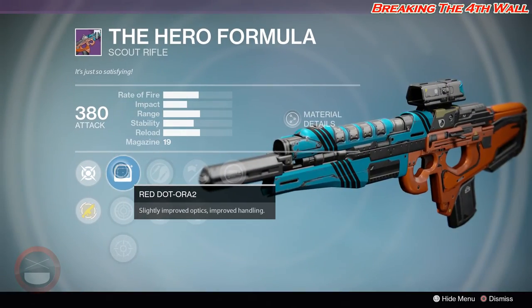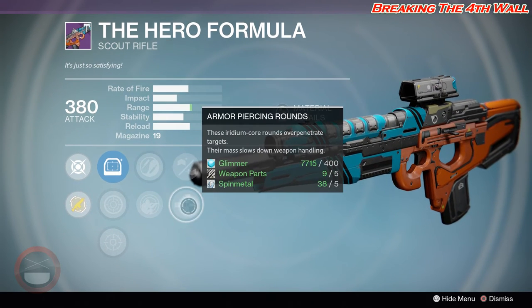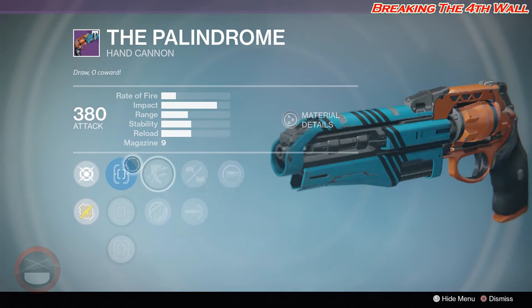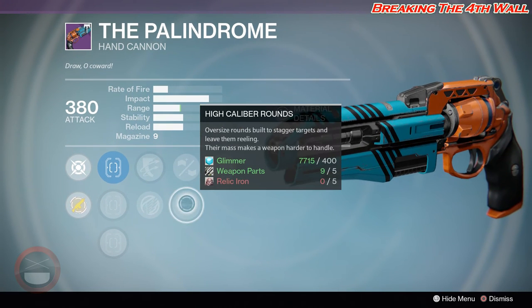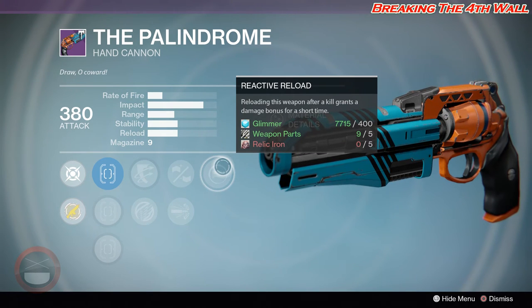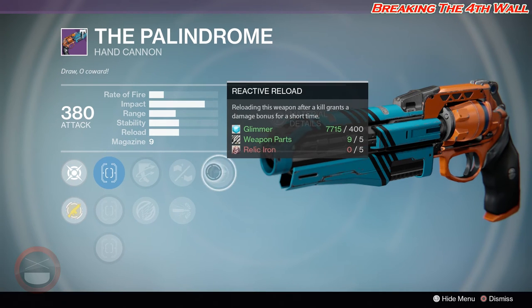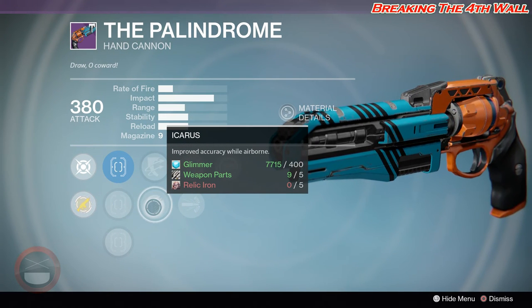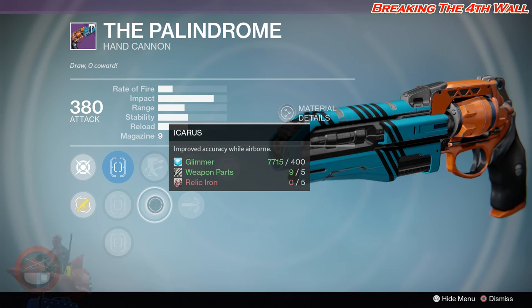Then we have the Hero Formula with Red Dot ORA2, Range Lens, OEG Rifle Scope, Zen Moment, Take a Knee, Handlaid Stock, Armor Piercing Rounds, and Reactive Reload. Then we have the Infamous Palindrome with True Sight IS, Sure Shot IS, Quick Draw, Outlaw, Icarus, Rifle Barrel, High Caliber Rounds, and Reactive Reload. This is an okay Palindrome — the fact that it has Outlaw and Reactive Reload with Rifle Barrel and Sure Shot makes it a good contender, and it has Icarus too, which a lot of people favor. But it does not have Luck in the Chamber.